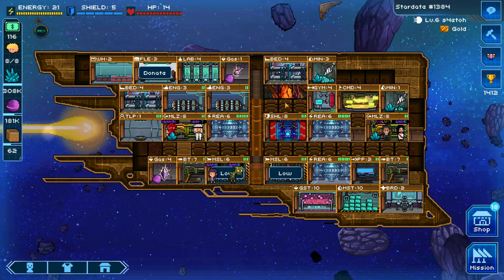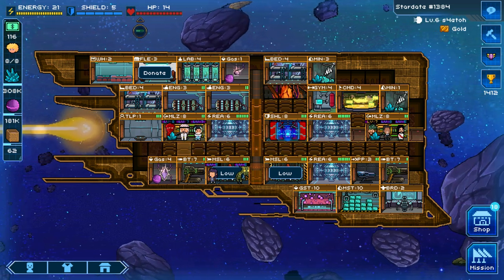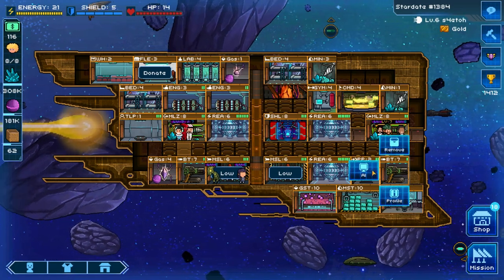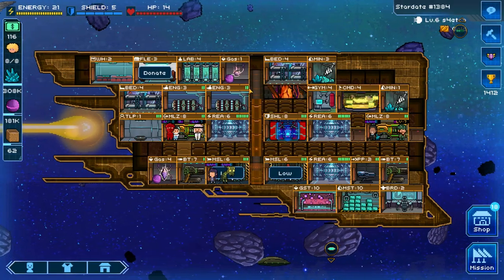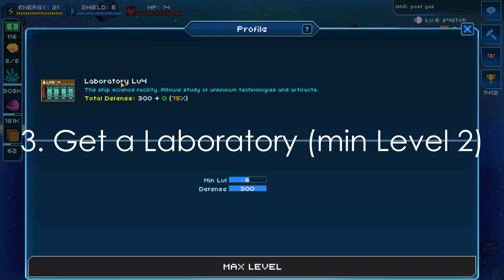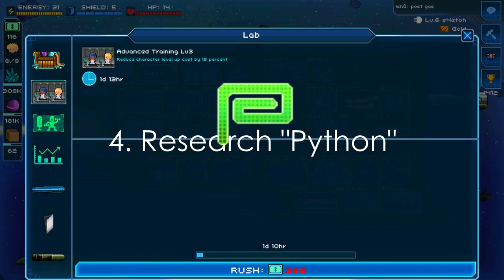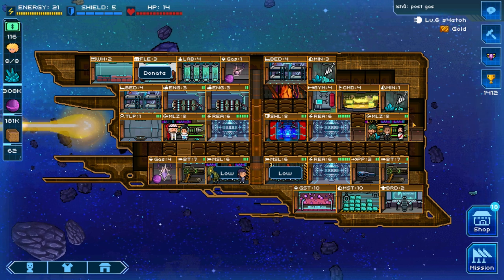So what are the prerequisites for configuring your AI? The first thing is that you need to be ship level 4 — that's the minimum — because at level 4 you will have access to the command center. Once you have the command center, you can click the AI button and program your AI rules. The second thing you need is a laboratory, minimum lab level 2, where you can access a training module called Python. Research that and you will be able to unlock AI programming.